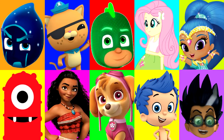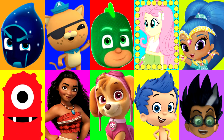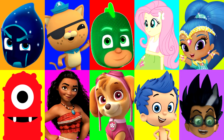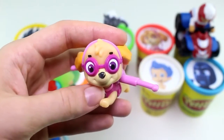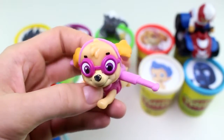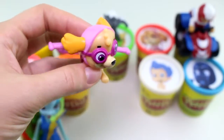Alright guys, let's keep going. We're doing good so far. Let's see who it will land on next. And stop. It landed on Shine. She has the dark pink Play-Doh Cup. And we have Skye from the Paw Patrol. I love her pink wings, and I love how everything is pink on her — even her goggles. This pup's gotta fly.